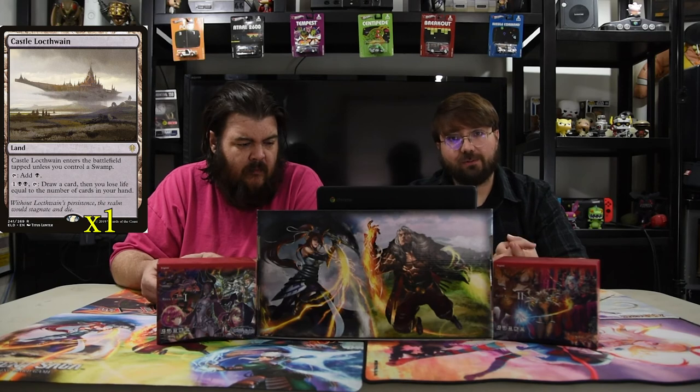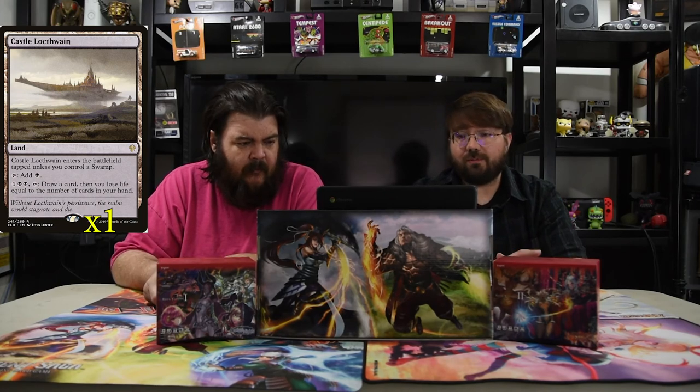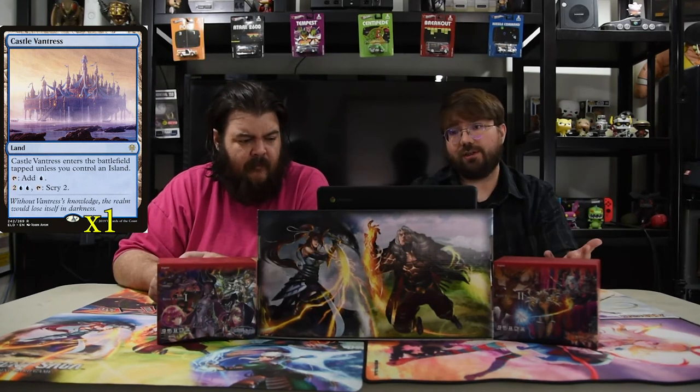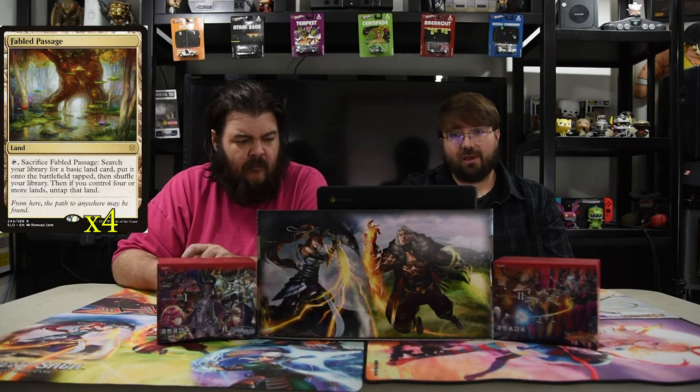And that is the deck — it's literally just a solid package. With the lands, we have both of the castles. So Castle Locthwain, which of course doesn't come into play tapped unless you control a swamp untapped. You can pay one and two black to draw a card and lose life equal to the cards in your hand. And Castle Vantress, which is the blue one, where you can pay two blue and two to surveil two. Just hopefully get your draws in order so you'll be able to win. And of course we have Fabled Passage, island, swamps, and of course Watery Grave, which is the shock land of blue-black.